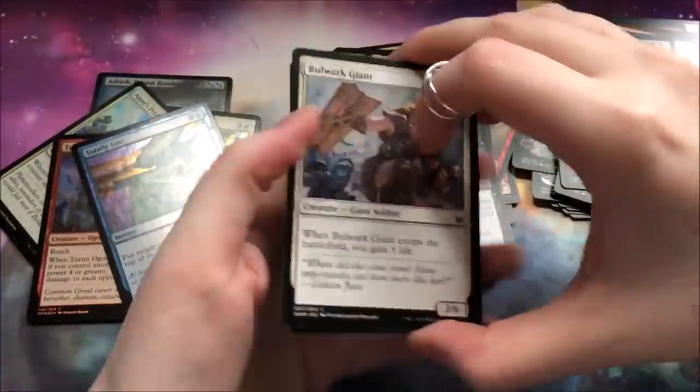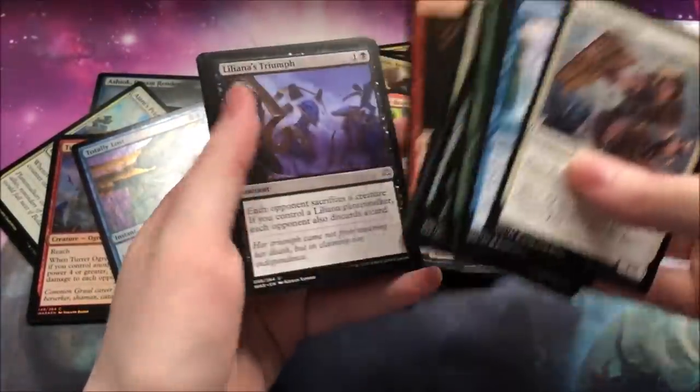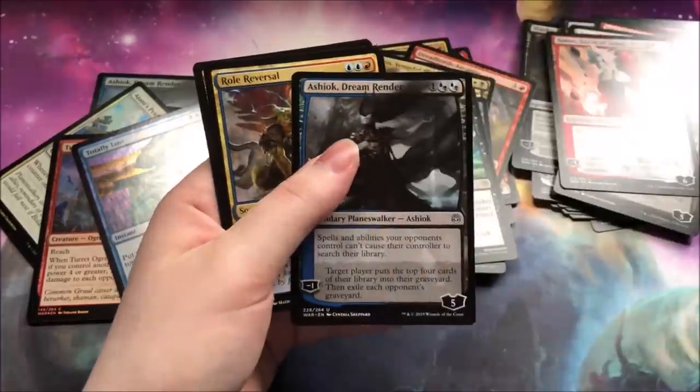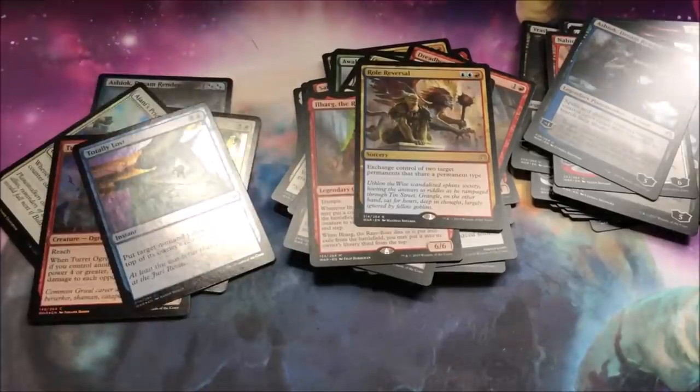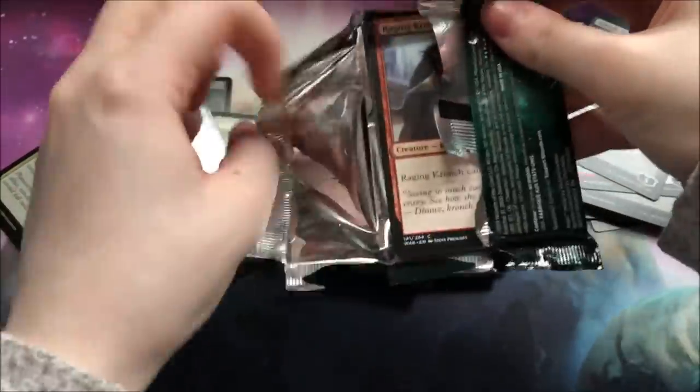How many Mythics is that now — quite a few. An Ashiok and a Roll Reversal. Not the best. The double-colored cards in this set are not as great as they could be. I feel like they're lacking a little bit, at least in my opinion.